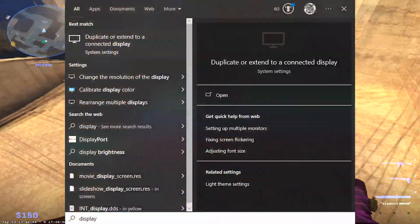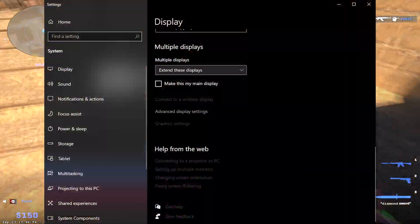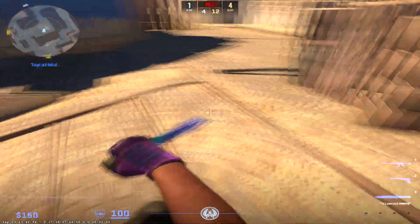Go to the search bar and just type 'display', and it should bring up the option to open your display settings. Scroll all the way down and click on advanced display settings. Once you're here, you should be able to see all your monitors and what refresh rates they run on, assuming you've set up your monitor properly.